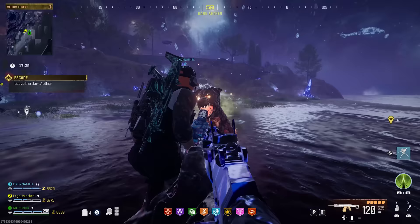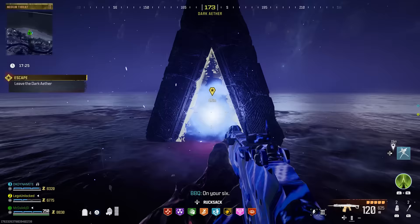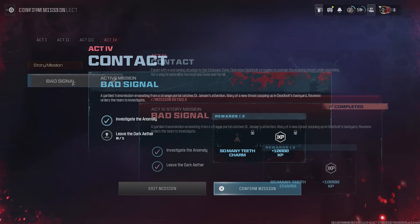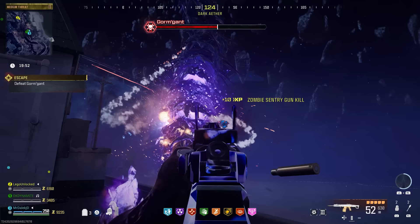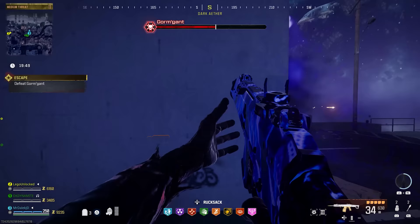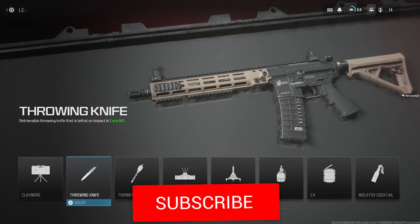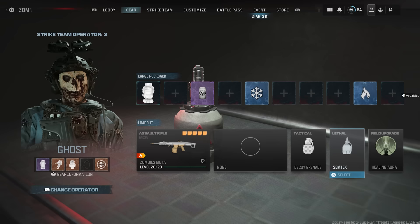For the first quest item, you need to complete the Act 4 Story Mission Bad Signal. Make sure you equip this in the main menu before you go into your Zombies game. This will involve a really difficult version of the Worm Boss Fight, so it's highly advised to bring in a suitable loadout. I recommend running Decoy Grenades for Tacticals, Fermites or Semtexes for Lethals, and playing in a team of 3.